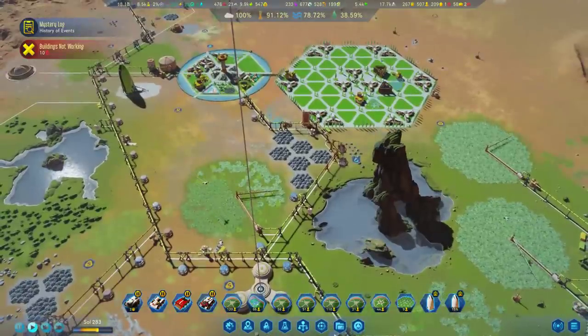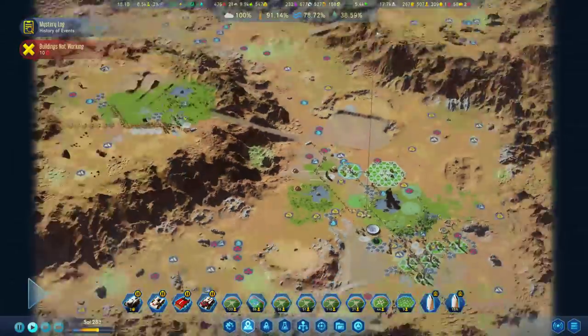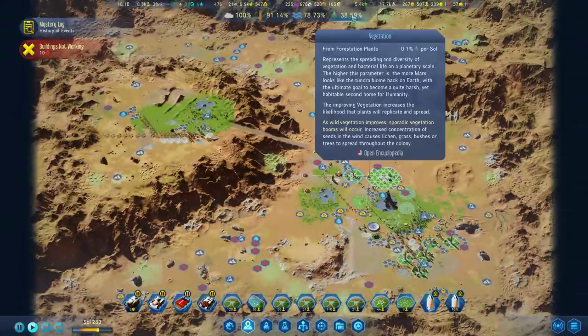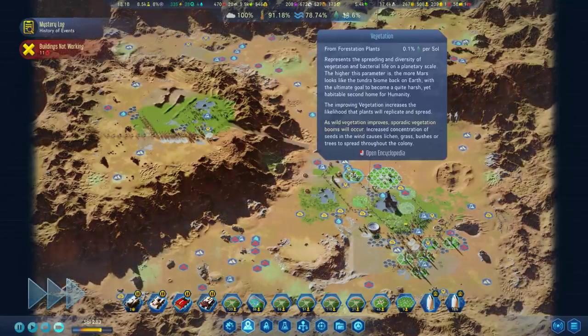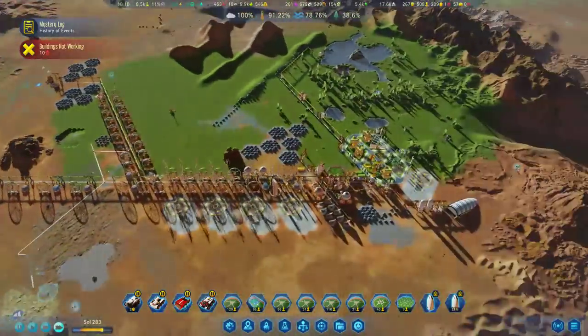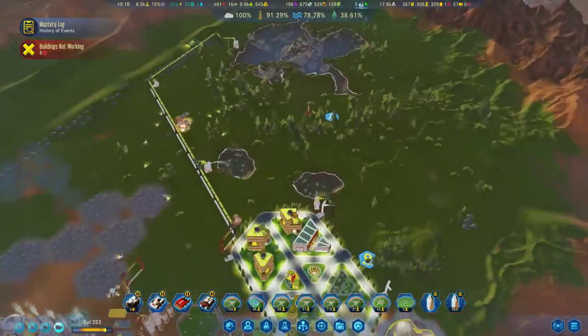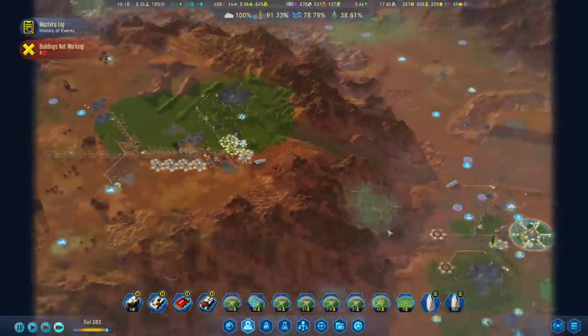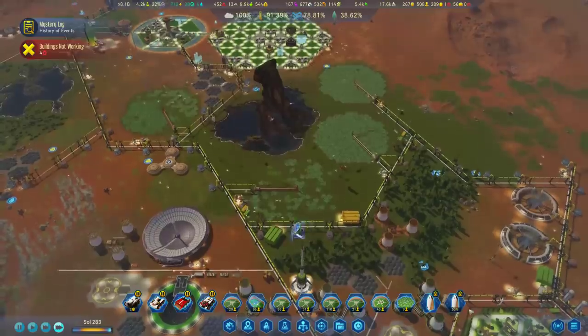We're going to keep playing this game a little bit longer. I think what I'll probably do is try to 100% all the terraforming stuff, which right now the big work is going to be the vegetation here. Because, unless there's something I'm doing wrong, it looks like there's not a lot of passive vegetation growth that you can do. The forestation plants — put a few down — but it's still just 0.1% per soil. It looks like the big thing is doing the seed spreading across the planet.